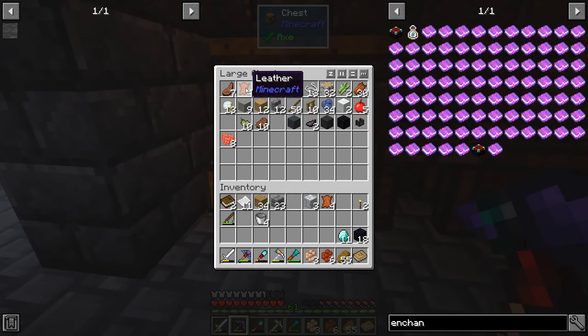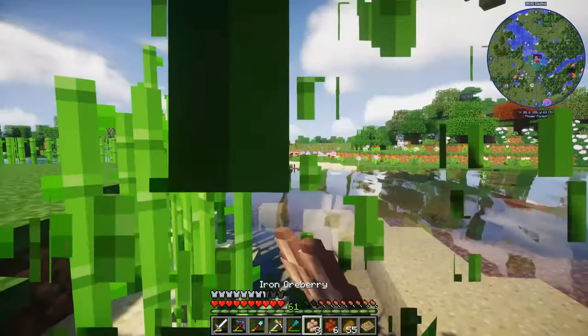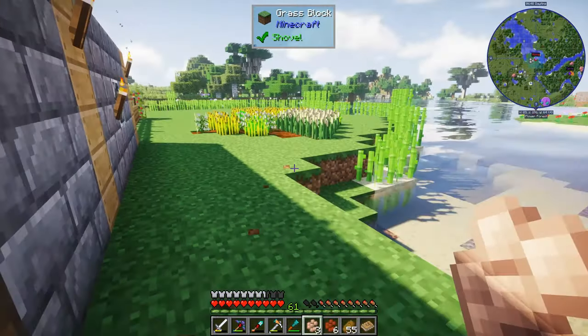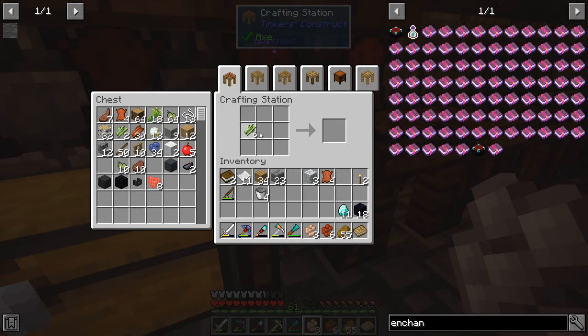I need a book. To get a book let's break some sugar cane — that'll work, just a few pieces to make some paper. There we go, we'll jump in here, make some paper, make a book. So we have everything we need for the enchanting table.